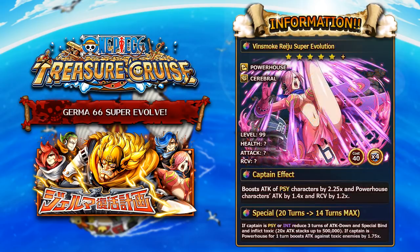The last of the rare recruits is Vinsmoke Reiju. The artwork they went in with is absolutely fantastic. She becomes a PSY character from a previously five-star INT character. Reiju is a Powerhouse Cerebral character, very similar to her five-star form, and becomes 40 cost with four socket spots. Her captain ability gives PSY characters 2.25x attack and Powerhouse characters 1.4x attack, and instead of boosting HP she boosts recovery of Powerhouse by 1.2x — probably the weakest of the captain abilities, but you're not going to be using these characters as captains anyway.